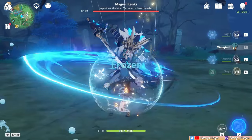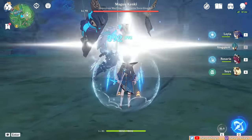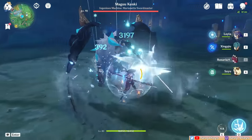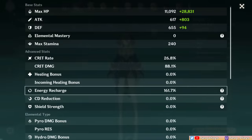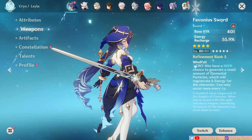Layla is also unlikely to catch her own cryo particles, since she'll be off-field more when the shooting stars hit enemies. Instead, another active character will be the one getting the particles. This reduces the amount of energy she gets from her own generated particles, thereby requiring her to build more ER than normally, or use other effects to help get energy, which I'll talk more about later.